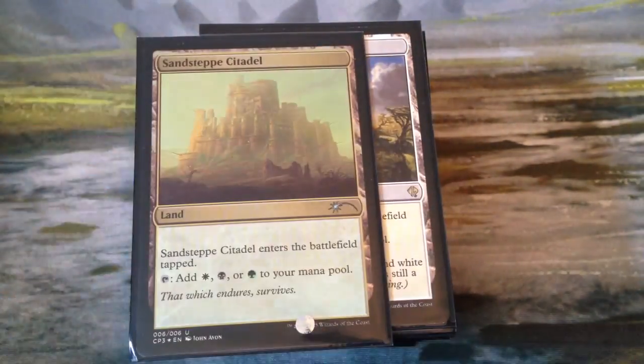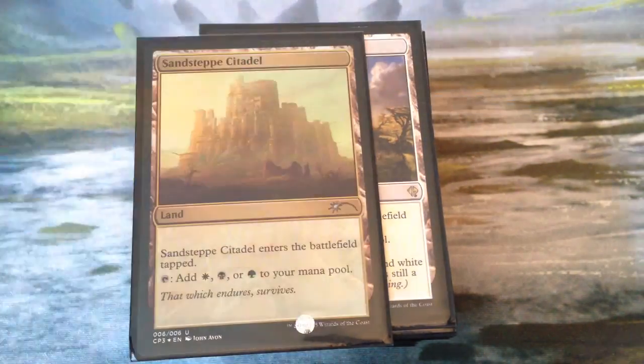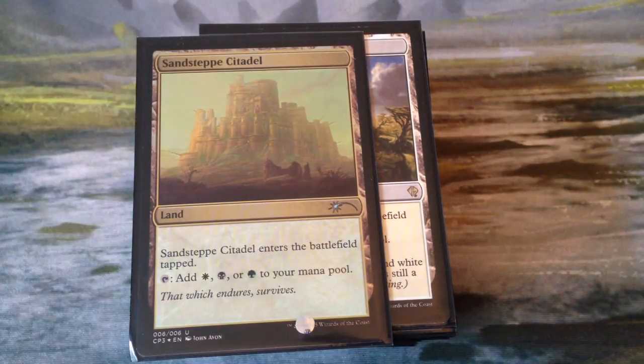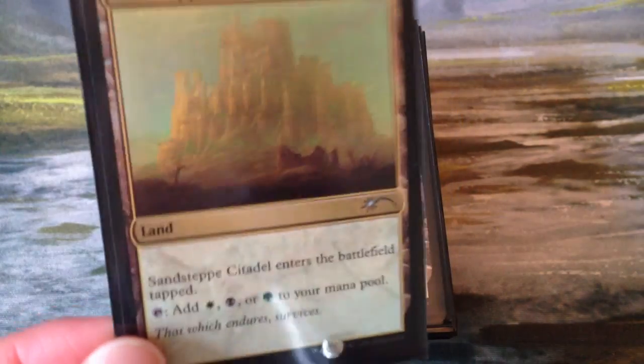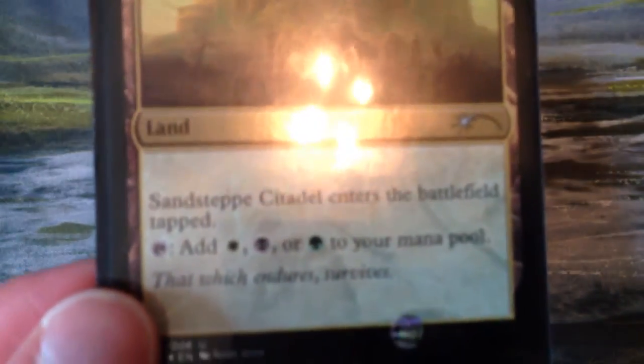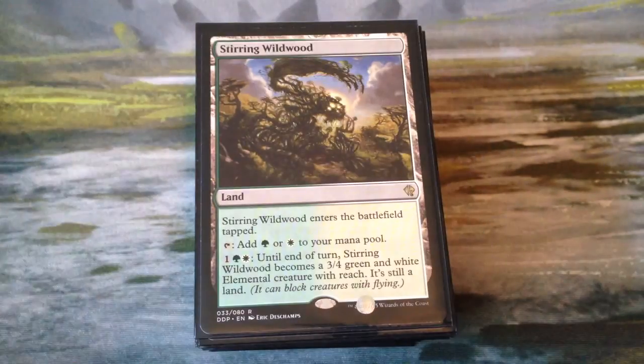First we have Sandsteppe Citadel, a foil promo. And Daghatar himself is foil, but he's curling quite a bit so I'm going to have to get a new one. Luckily his foil is like 99 cents. We have the Sandsteppe Citadel, the Abzan wedge land, so it taps for white, black, or green. We have Stirring Wildwood, taps for green or white, and you can pay to have it become a 3-4 green and white elemental with reach.